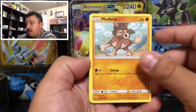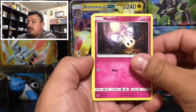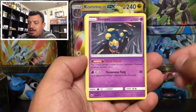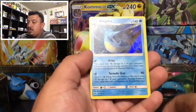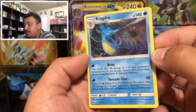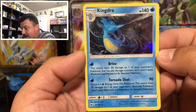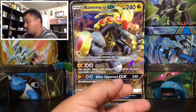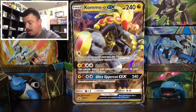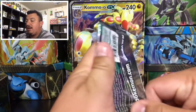Here we go - we have a Mudbray, Horsea, Vineup, Heatmor, Solgaleo, a Psychic Energy, a Fire Energy, an Escape Rope - that's a trainer reverse holo! And a Kingdra that is a rare holographic card. Check that out - very nice artwork on that Kingdra holographic card.